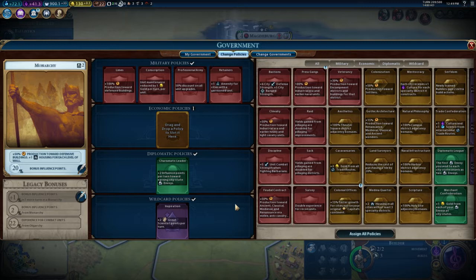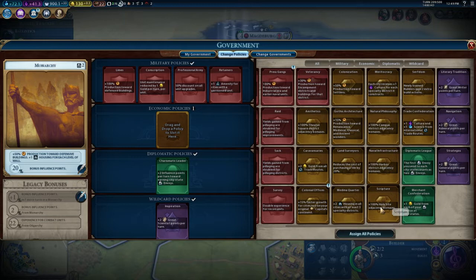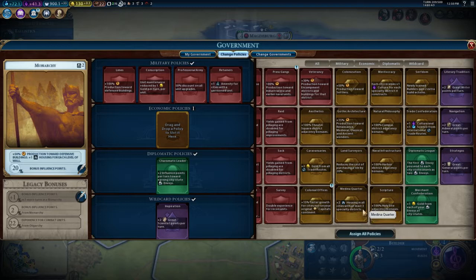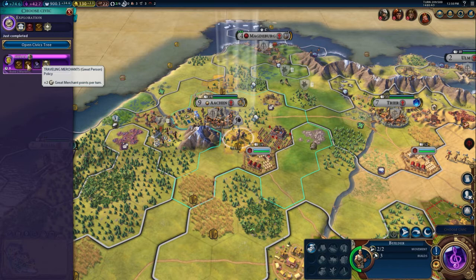So we're trying to get a great scientist — not sure how we're doing there. There's plus two influence to two city-states; I'd rather keep that because they can help in combat. We've got plus two gold from trade routes but we don't have that many. Newly trained builders getting two extra build actions — that would certainly be useful. I might try and do a load of builders because I think we've fallen quite a bit behind on builders.